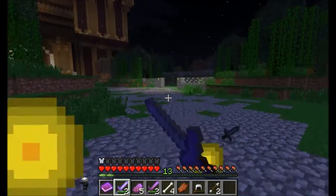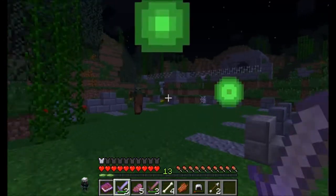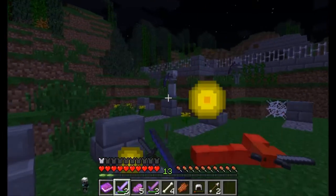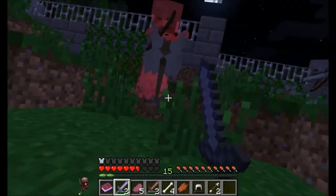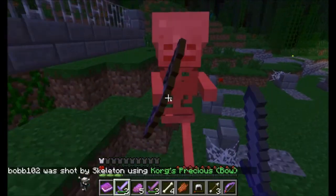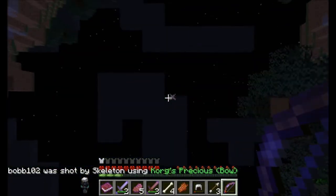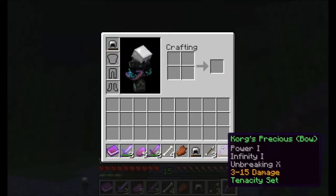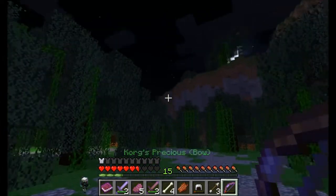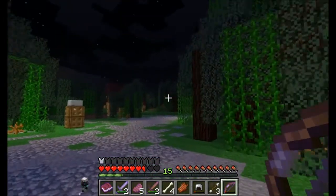And again with the not picking up the experience. At this time I'm just gonna kill the skeletors and get it over with. Die, Zimba! Ha ha ha — you aren't a Zimba, you're a Skeletor! Oh, I got a bow. What's it called? It's called Krog's Precious Bow! It has Power, Infinity, and Unbreaking. Holy crap, it's strong! I beat those Skeletors at their own game.